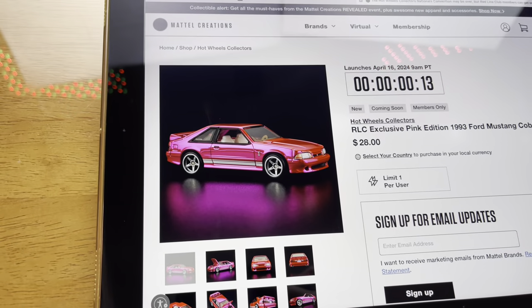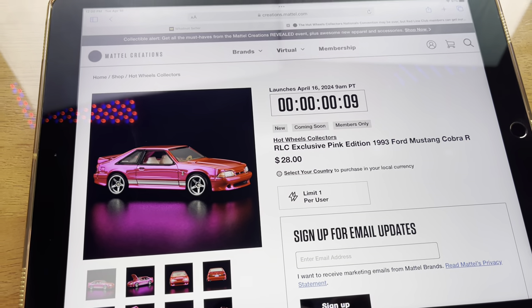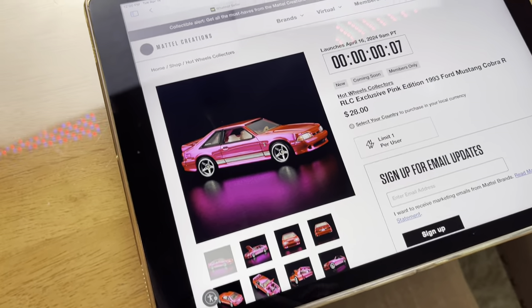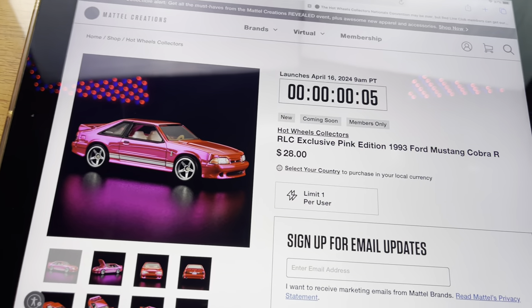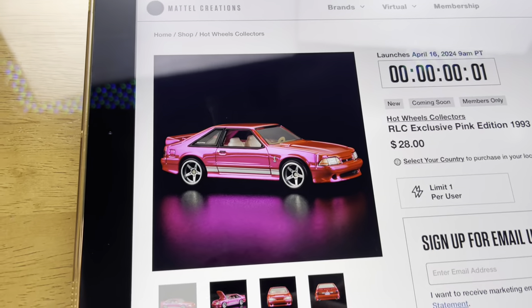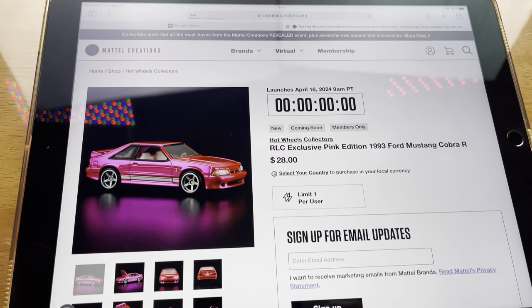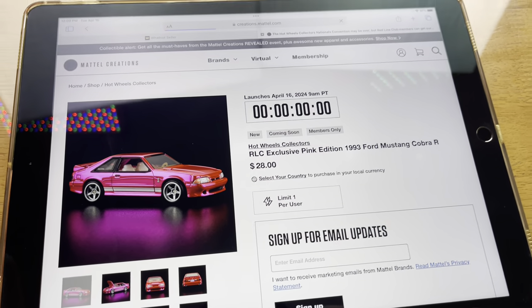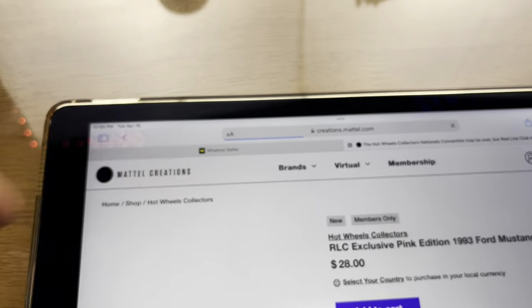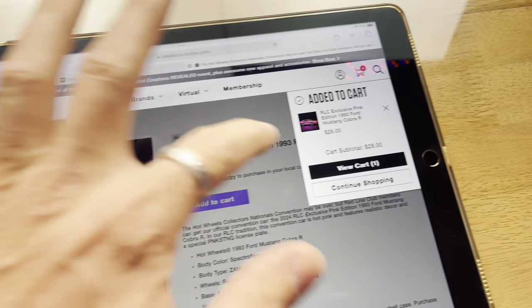This is for me, for the personal collection. I do have a lot of pink cars from the last few years - they only drop one pink car per year in the RLC. In past years they weren't great, didn't have real riders, they had the red line plastic tire. The site has been super laggy today - when I renewed the membership it took quite a while, and as we can see it's already kind of slow.